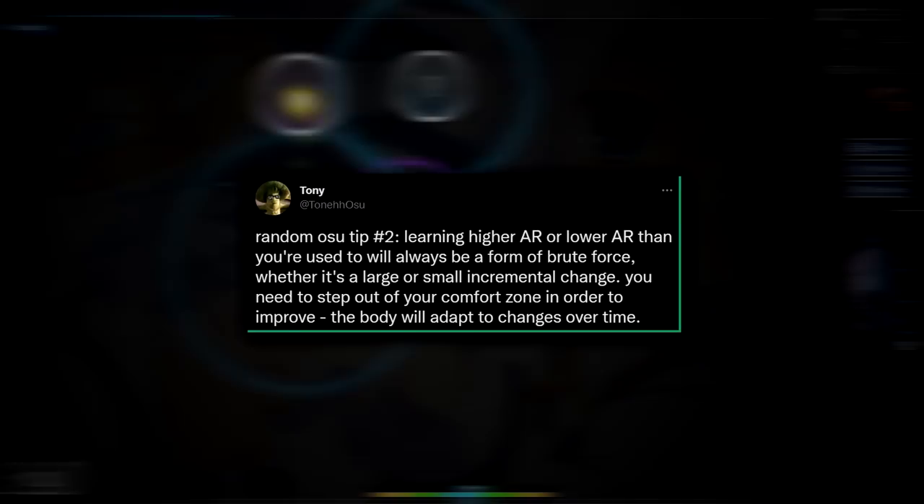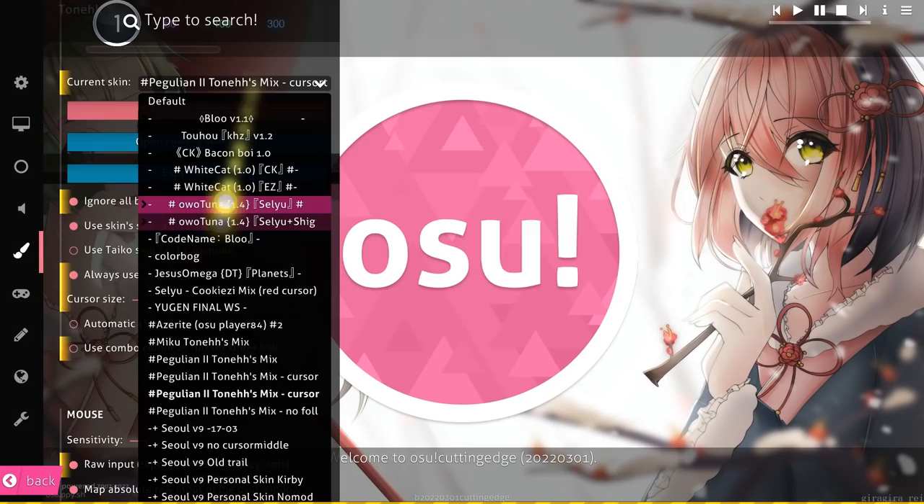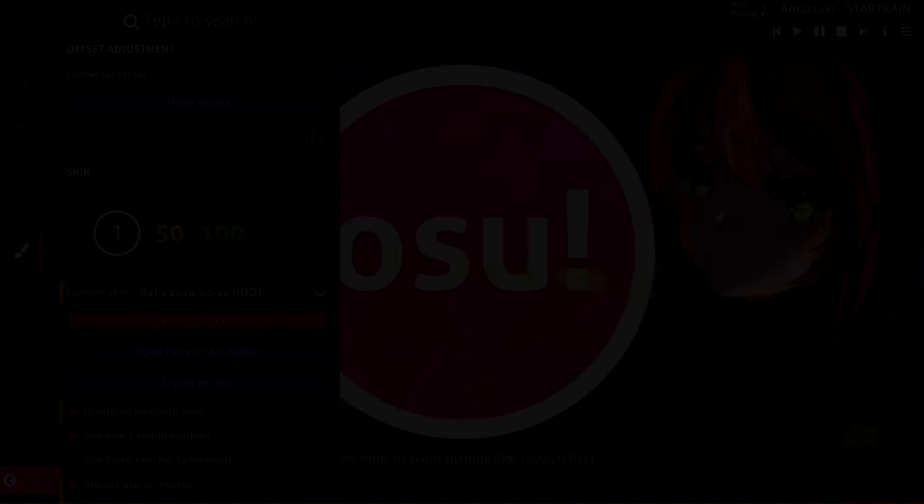Actually, there is one more question that lots of people ask: how do you learn high AR when it comes to DT? My answer is, no matter if you choose to increase the AR slowly or just jump straight into it, you will have to end up using brute force either way. It's a completely new experience and your eyes haven't adjusted, so all you have to do is just play it and get used to it. You could also use Raphis-based skins to see if that helps out in any way.